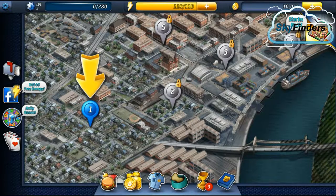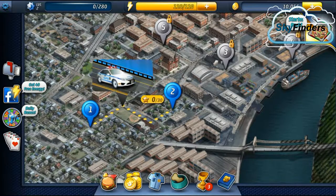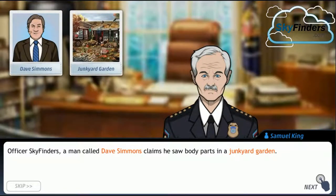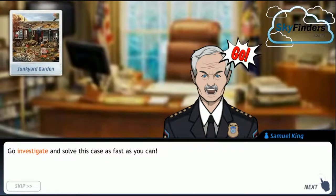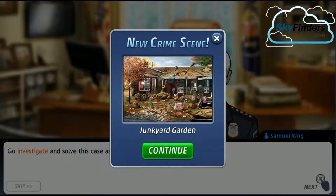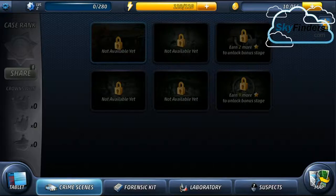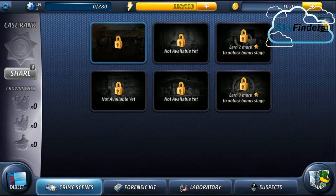Unlock the new case! We are going to solve the next case — Mr. Punkman. Officer Skyfinder, a man called David Simon claims he saw a body part in the Junkyard Garden. He is the witness. Let's tap and check. We are going to Junkyard Garden. Officer Skyfinder, go investigate and solve this case as fast as you can. The name of the case is 'Corpse in the Garden.'